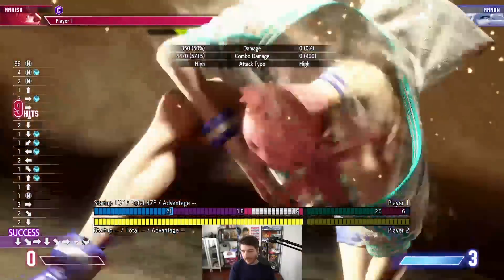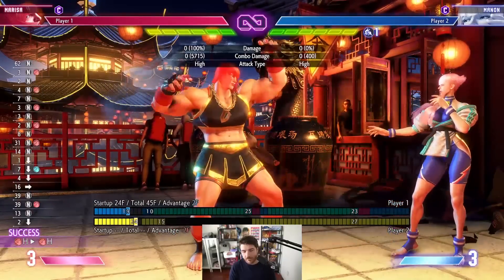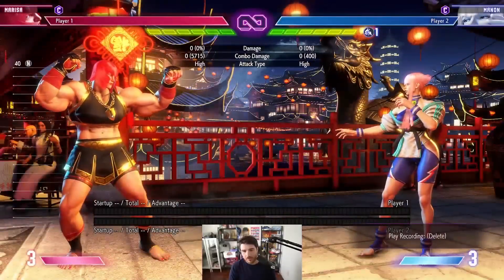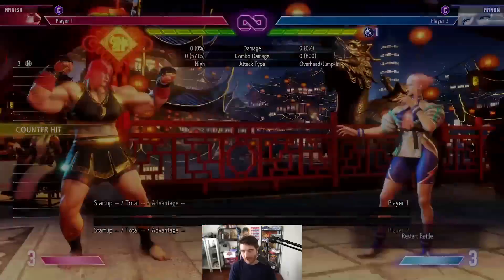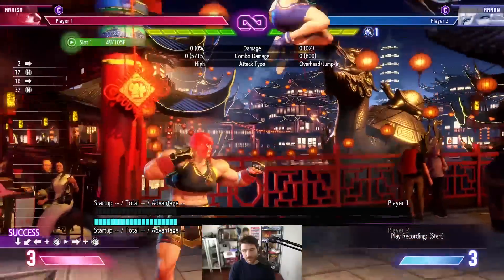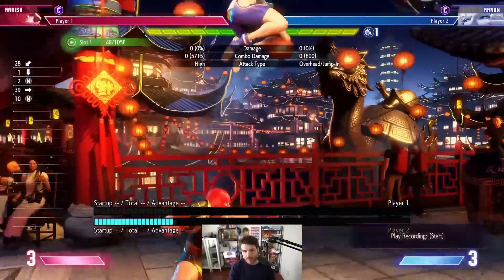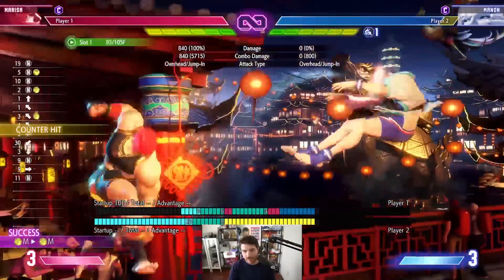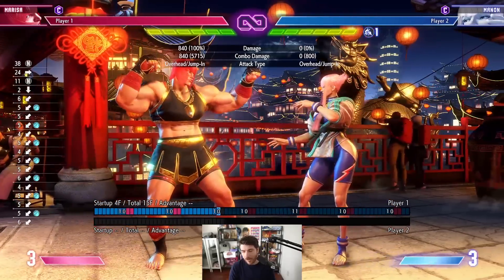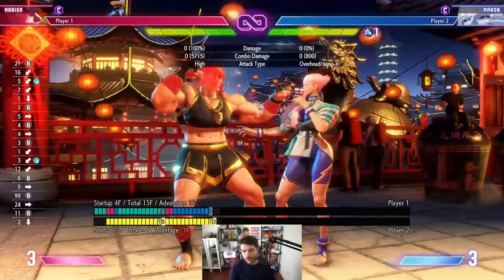She can just dump her meter and do a ton of damage. It's a plus three on block move, and if you finish the target combo there's a gap - it's plus two on block. Her anti-airs are not the best; she can anti-air with crouching heavy, which seems decent, or this other option, but I don't think she has a good way to catch cross-ups easily. She also doesn't have a reversal - her fastest button is a four-frame button.